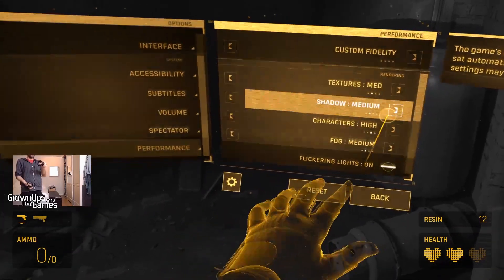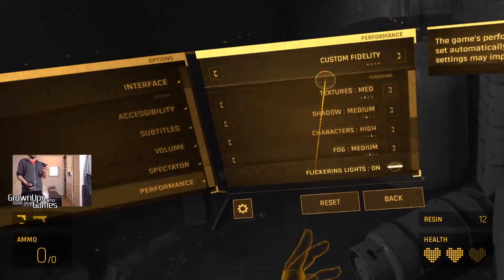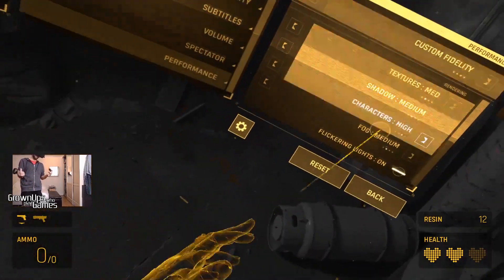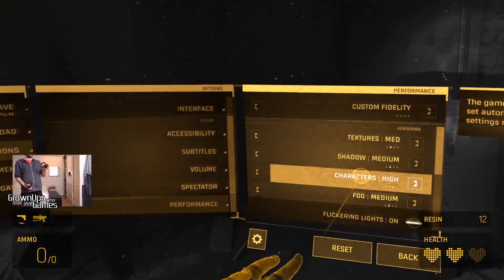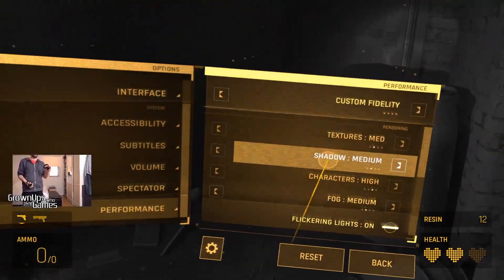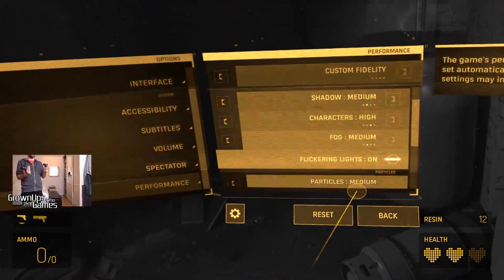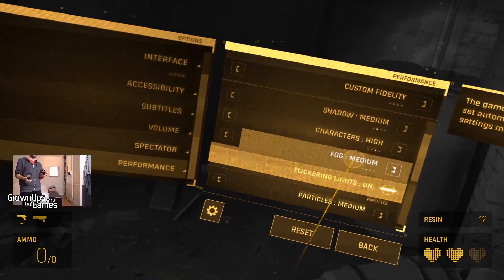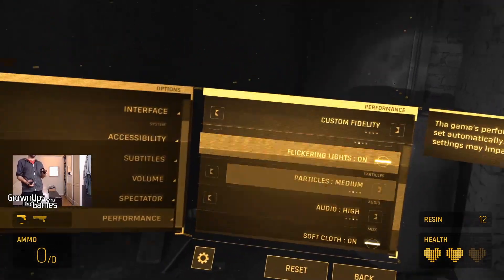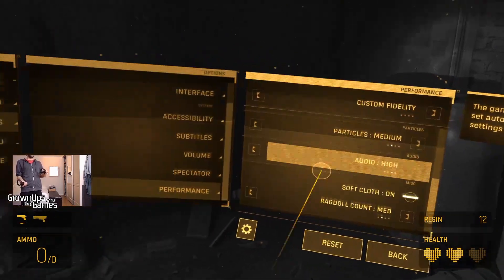I went through these options and set shadows to medium — crappy shadows look really weird on characters so I want them on high actually. Fog is an effect you don't really need on high, so medium. Particles also medium — the particle effects are fine as they are.